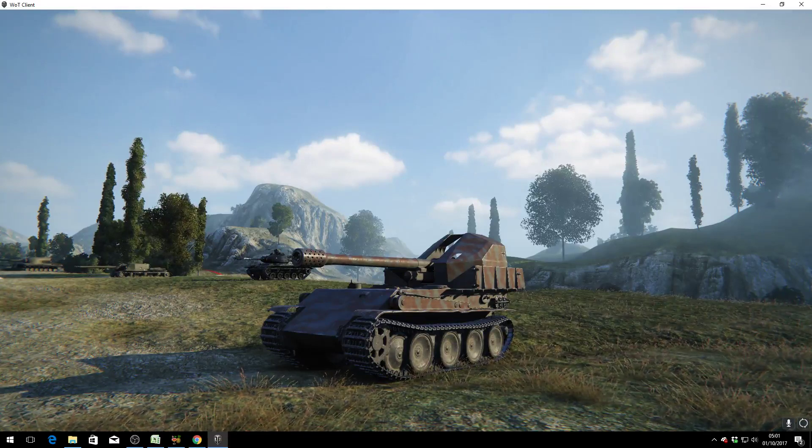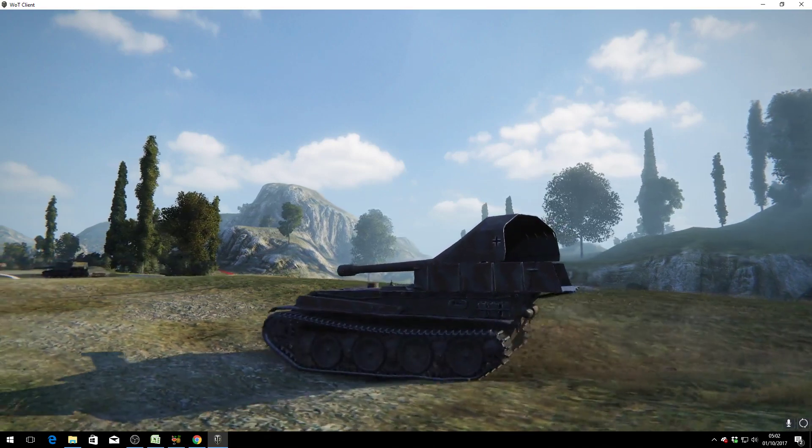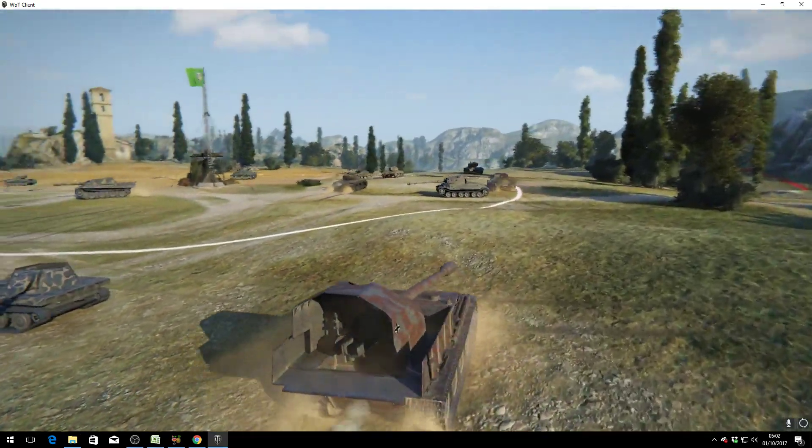Welcome back to What Are You Noobs with General Disturbance. The subject of this replay is a player called Talon1958, and he's in the tier 7 German SPG the GW Panther — the Geschutzwagon Panther. We're on the north spawn of Abbey. As many of you know, the GW Panther also goes by the nickname Dracula because this skirting around the back looks like Dracula's cape.